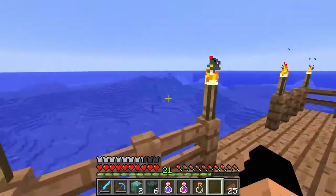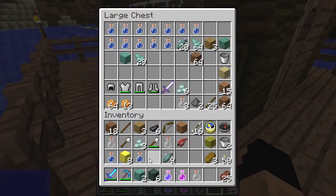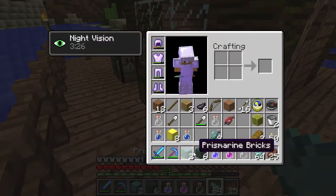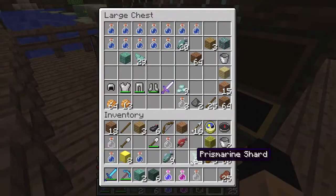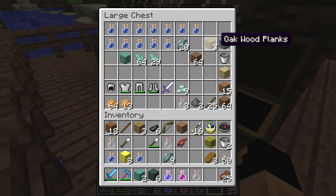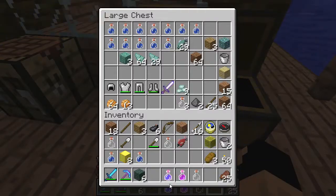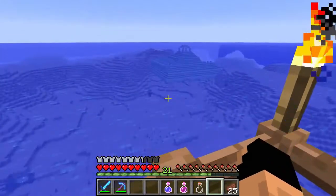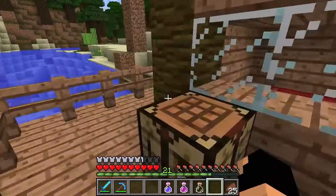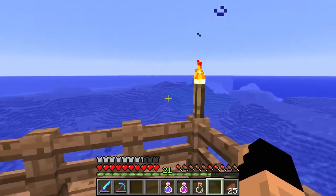If you have suggestions for the ocean monument, let me know. Ocean monuments are the only place guardians spawn, so we can use that to farm their resources, even though the drops weren't spectacular. They dropped prismarine shards, which can be combined to make different types of blocks — prismarine, prismarine bricks, and so on. We also got prismarine crystals, which are combined to make sea lanterns, plus a bunch of raw fish that could be used for a farm.